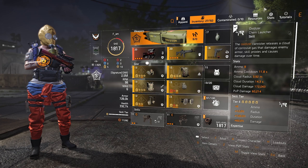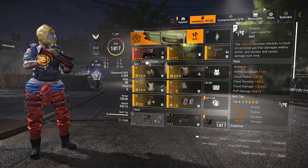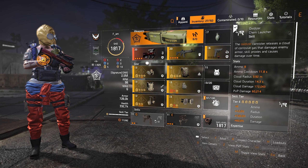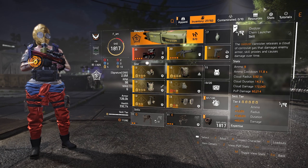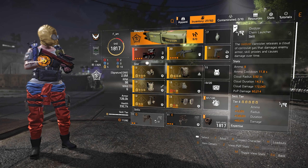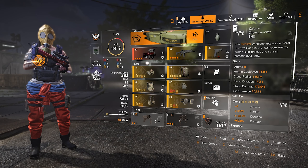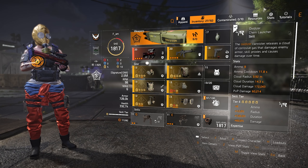The damage you can get out of the oxidizer is very high and very good. However, it works only if the enemies stay in place and only if you can time your shots well. For example, if you are in front of a control point where you know all the enemies are going to come out — waiting outside a room from control points or convoys — the oxidizer is going to be brilliant to use.